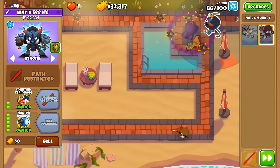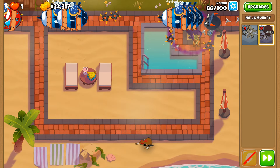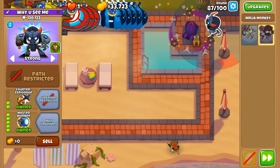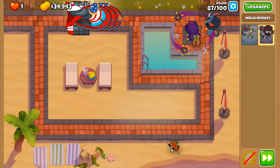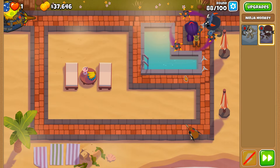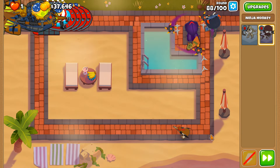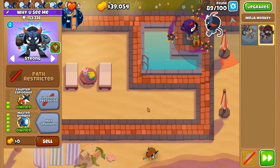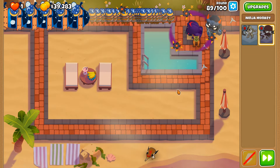I prefer targeting the strongest ones honestly—there's no real risk in that. On Resort, the sticky bomb is thrown in a straight line, so on really curvy maps it can miss a fast MOAB. On Resort the bombs generally can't miss, though sometimes if a DDT is traveling toward the left on the bottom side of the map, sticky bombs thrown at those DDTs can miss entirely, which is a big problem. Round 91's fortified MOABs have no chance though.